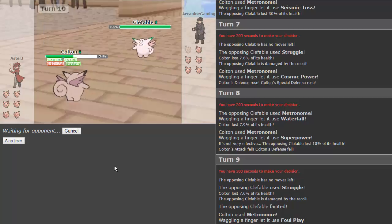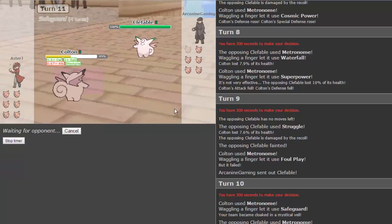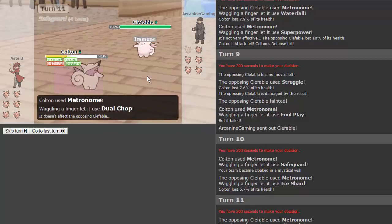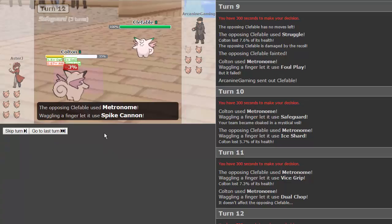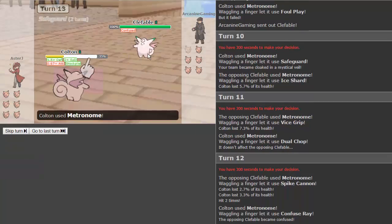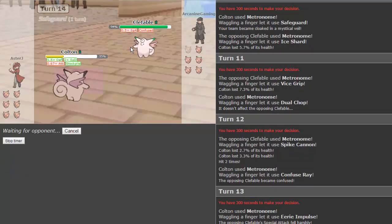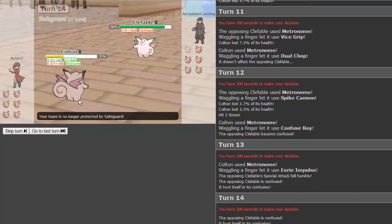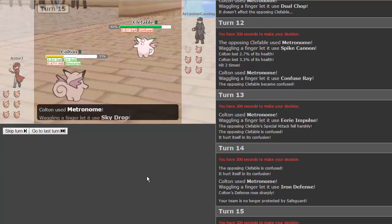The next Clefable comes out — Colton putting in some nice work boosting his defenses. Can we get a shell smash pass into another Clefable? We get safeguard. He gets dual chop unfortunately. Spike cannon comes out, only hitting twice. We go for confuse ray. Then we get eerie impulse, lowering his special attack by two — not bad at all. He's confused and hits himself twice in a row. We get iron defense — Colton, stop setting up, you have high enough defenses! He hits himself again.